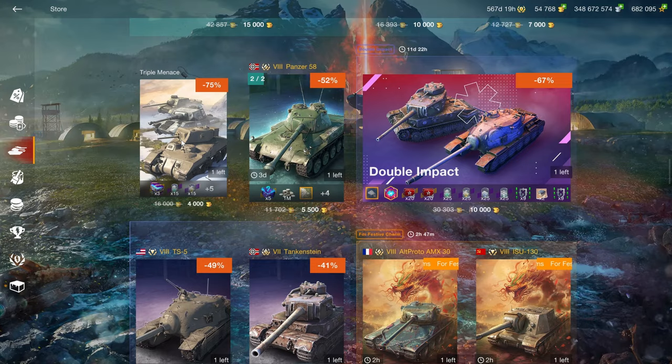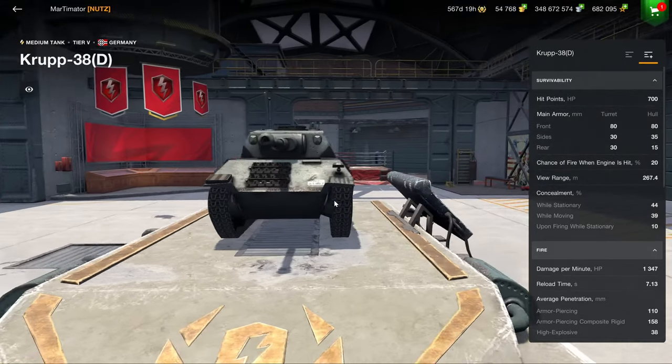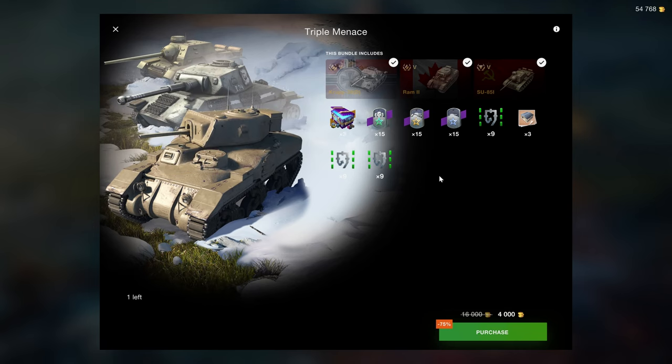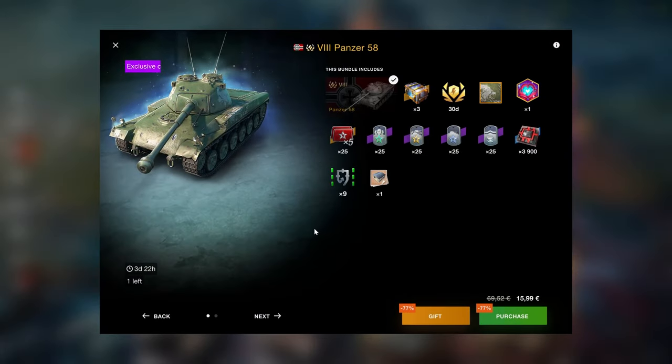The Triple Menace is essentially just the meme bundle — it's three tier 5s and they're all premiums, which means you can't sell them for gold. It also costs 4,000 gold and includes camo containers. It's a funny little joke to buy if you don't know what to do with your gold, but is it a good bundle? Not really.